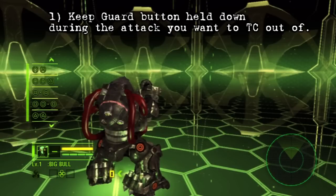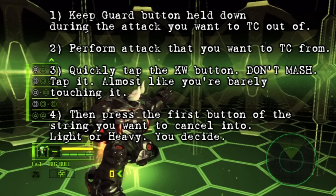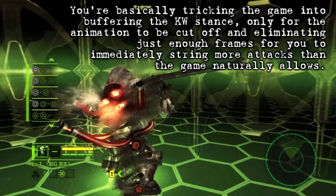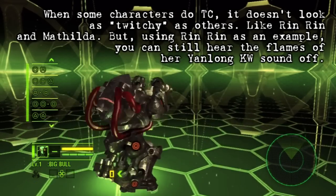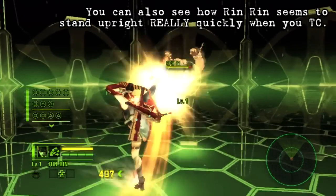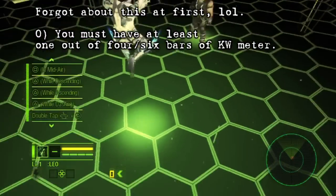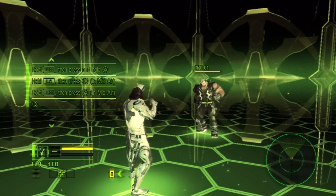Now, how is it done? First, keep that guard button held down at all times — it will not work without it. Then, when you have Bull perform the first light jab, what you have to do is press the kill weapon button quickly, then press the light attack button again. It's called a Twitch cancel because once you do it right, you'll see the character briefly attempt to pull out their kill weapon, but the animation is cut off and uses the first light jab instead. Some are more obvious than others, though. For the ones where the Twitch isn't as obvious visually, you know you've done it when the sound effect of the kill weapon being pulled out is heard — like Rinrin, for example. And remember, since this glitch requires you to tap the kill weapon button, you'll have to have at least one bar of meter. You can't enter the kill weapon stance without meter, so needless to say, the Twitch cancel won't work without it.